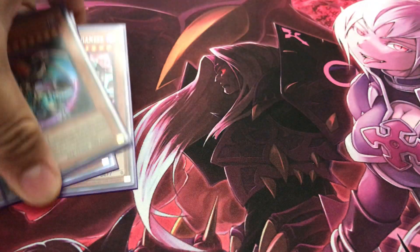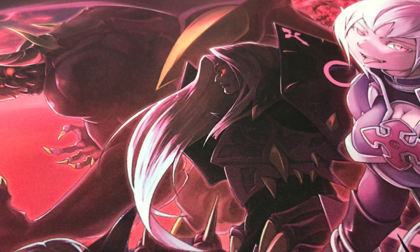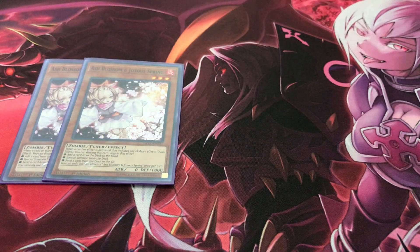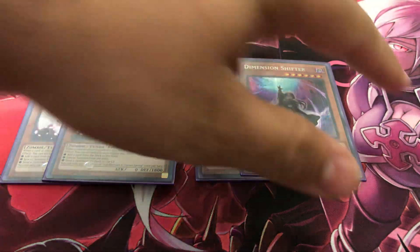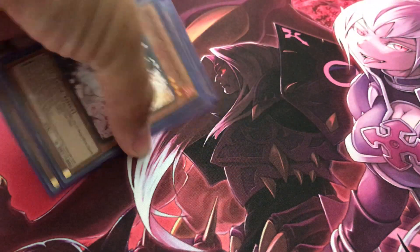For hand traps I'm only running four — two Ash Blossom and two copies of Dimension Shifter. Since banishment is never really a hindrance with this deck, Dimension Shifter is really good against Shaddoll matchups, Spirals, and Salamangreat — you definitely don't want them getting resources in the graveyard. Dimension Shifter is a good way to hinder them for a turn, and from there you can essentially OTK them fairly easily.